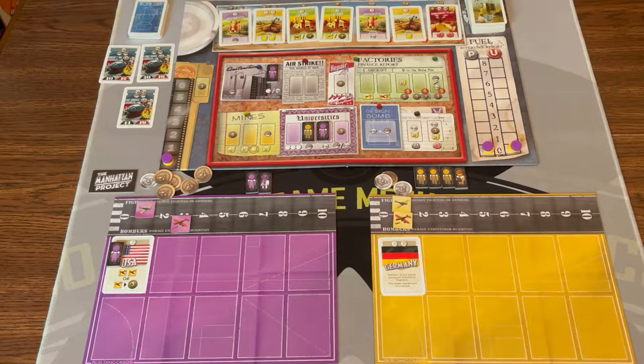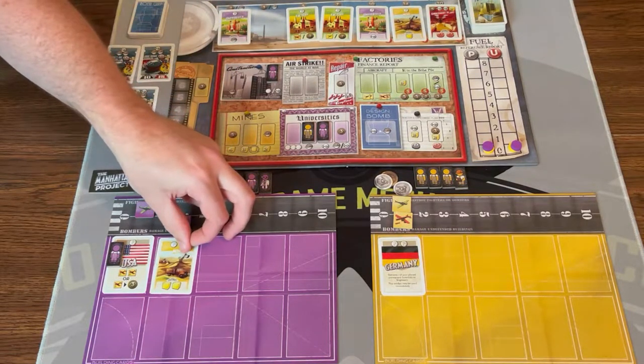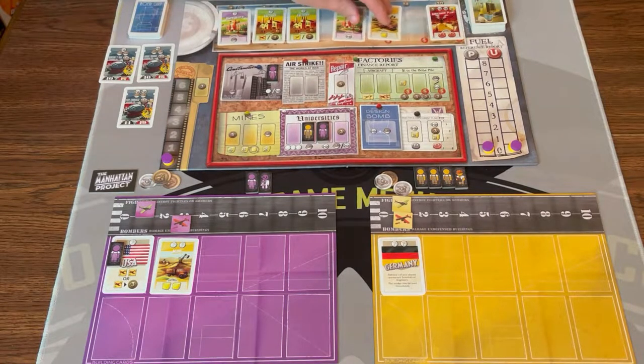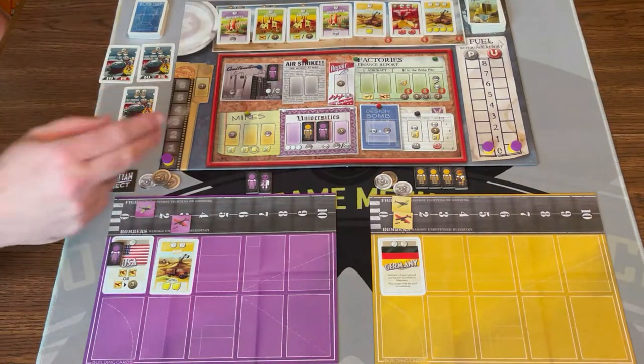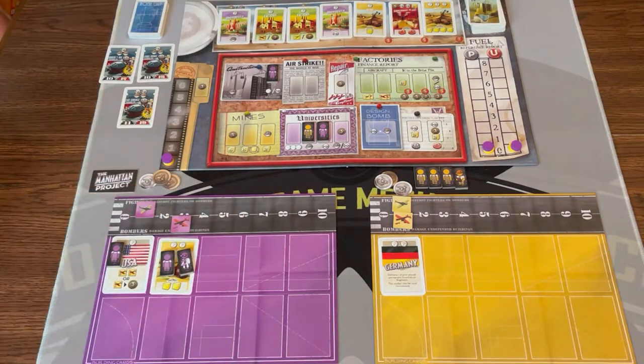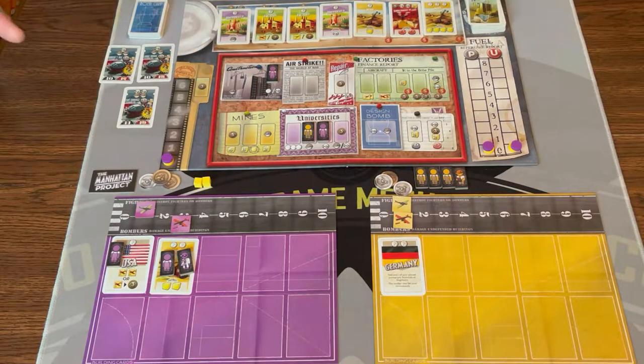I'm going to get a mine, so I'll spend $3 to buy it and it comes onto my board. All these cards will slide down and a new card will come out. On the board there are red dollar signs — if you buy or take an action with those dollar signs, you put a coin from the supply in the bribe area. If you buy the weakest, cheapest card, you get all the money in the bribe area. Because I bought the mine, I can take two of my workers, put them on the mine, and get two yellow cake. You need yellow cake for plutonium and uranium to make bombs — that's the goal of the game.